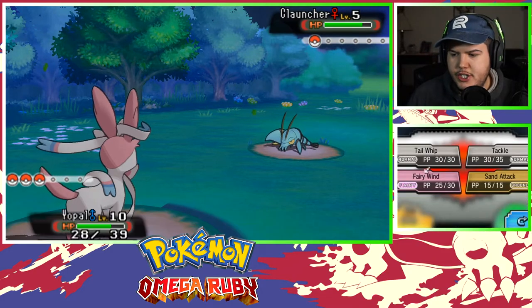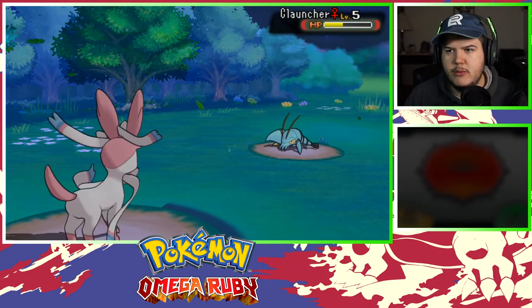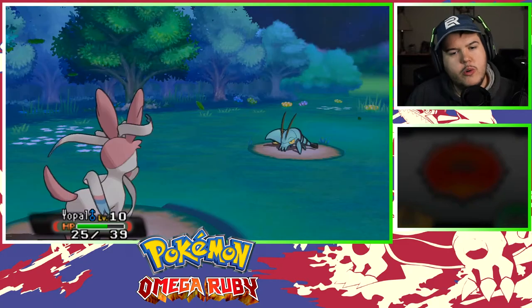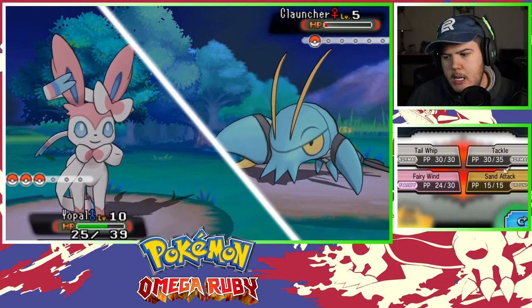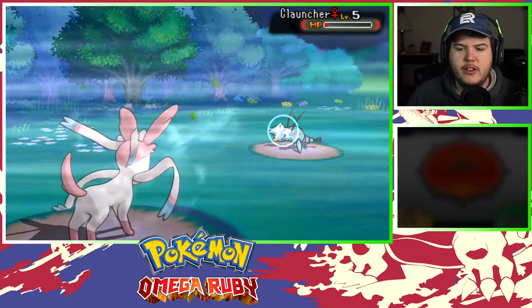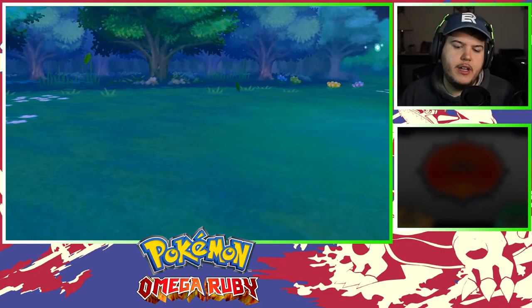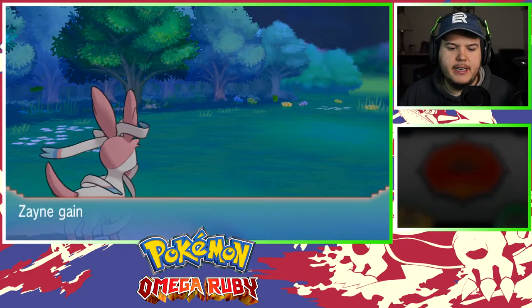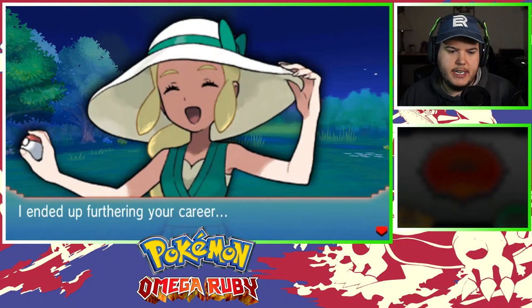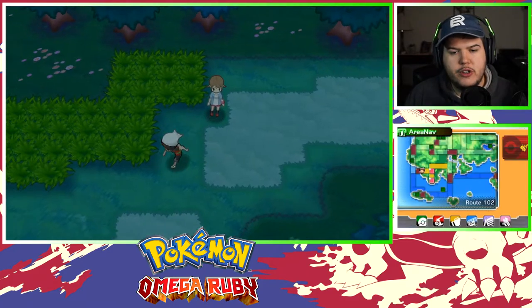Switch over to Yopal — Yopal's gonna do big damage. Actually wait, I know what Clauncher's evolution looks like but I have no idea of the name. Like I said, I would fail a test. Yopal takes a critical hit like a champ. Let's go ahead and pop a Fairy Wind on you — bang bang, that's gonna do some big boy damage! Do I know Quick Attack yet? No. I feel like every Eevee evolution has Quick Attack, but I'm not Eevee anymore so I don't know if I'll learn those moves.